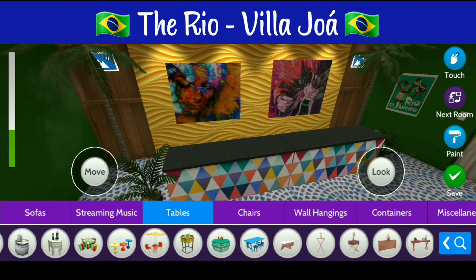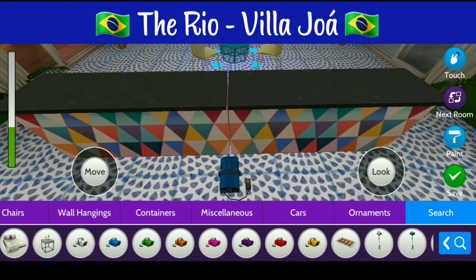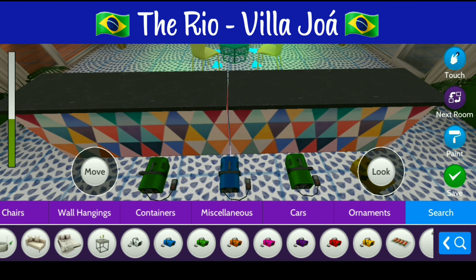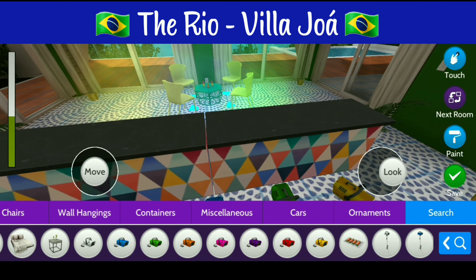Alright, now we're going to go ahead and head behind the bar and add in some smoke machines. I am putting the smoke machines in with the color of the flag in mind, so I'm using the blue, greens, and yellow. Look how cool the smoke is looking so far with all of the colors of the flag. It looks awesome.